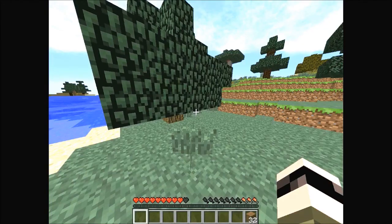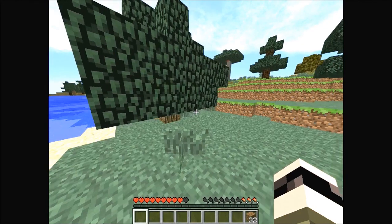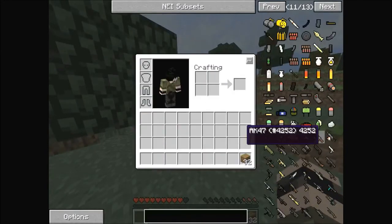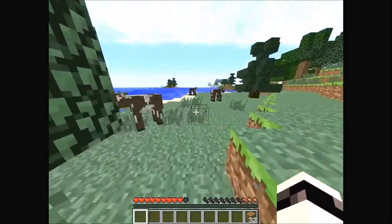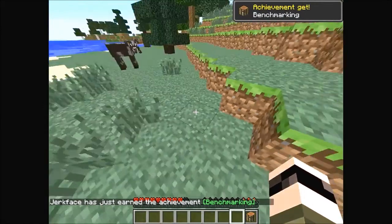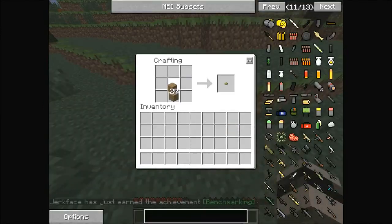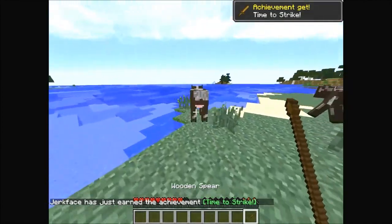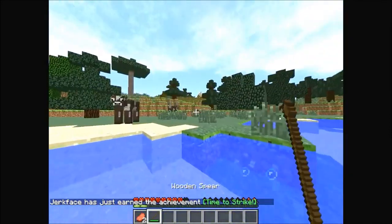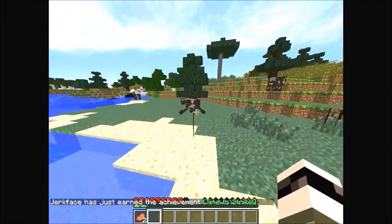I have NEI set to crafting recipes. I'm going to craft something — I believe that's how you make a spear. Yep, a wooden spear — not that bad! Got some food too.